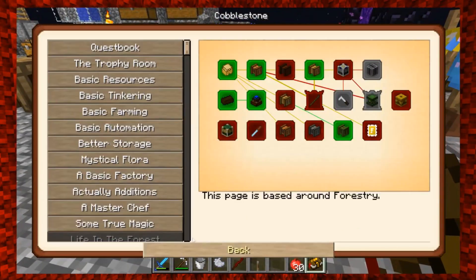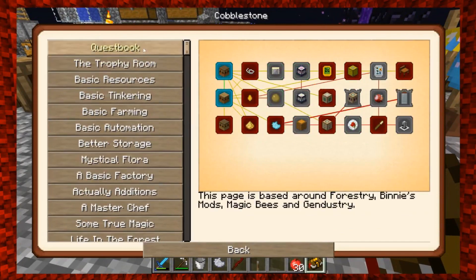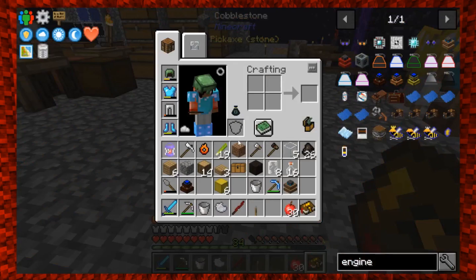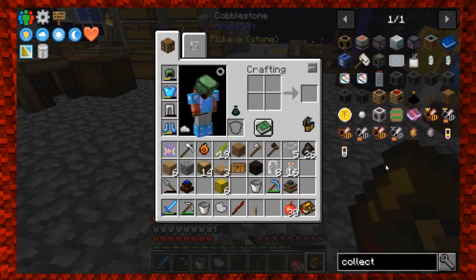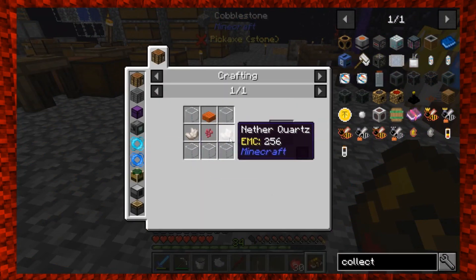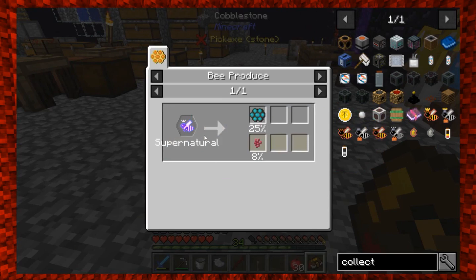Remember we're trying to get to chickens — that's the goal. To get there, we have to complete this quest line: eight bee collector jars and the hearty breakfast. The hearty breakfast is going to be a grind. Let's remind ourselves what the collector jars require. Glass, net, slabs — no problem. The problem is the unusual pollen, which comes from a supernatural bee.